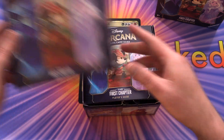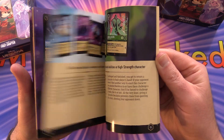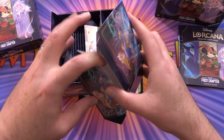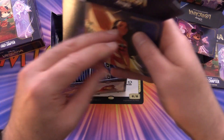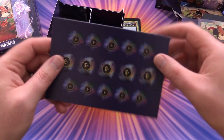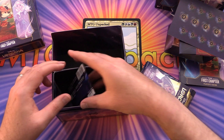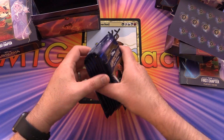We've got a nice box for storage — fairly thick cardboard. We get the player's guide, which I'm most excited about. It has a card catalogue and tells you how to play the game — a whole bunch of info, looks pretty awesome. Then we get a couple of deck boxes you put together yourself, one with Mickey Mouse and Moana on the other side. We've also got some punch-out tokens — minus three, minus one — and eight packs, plus a nice storage box where the cards fit nicely.